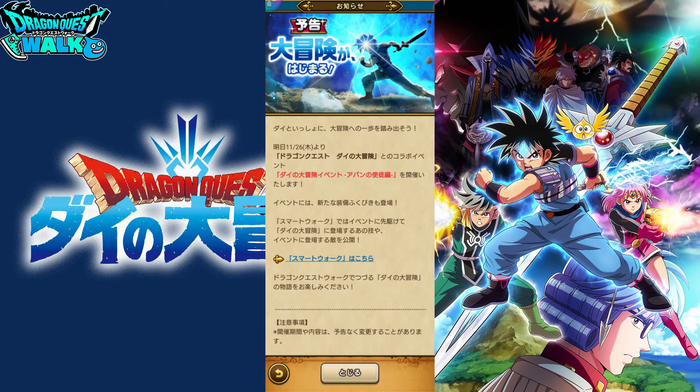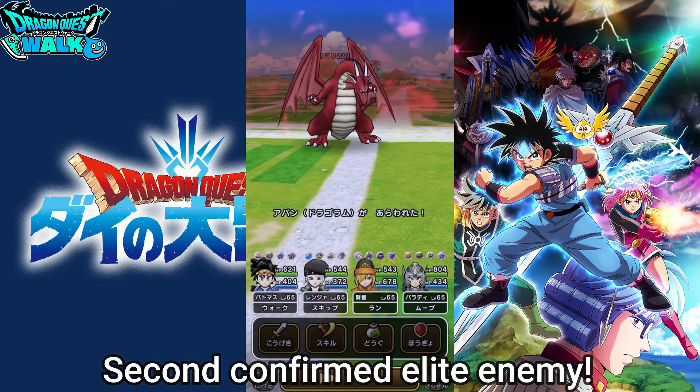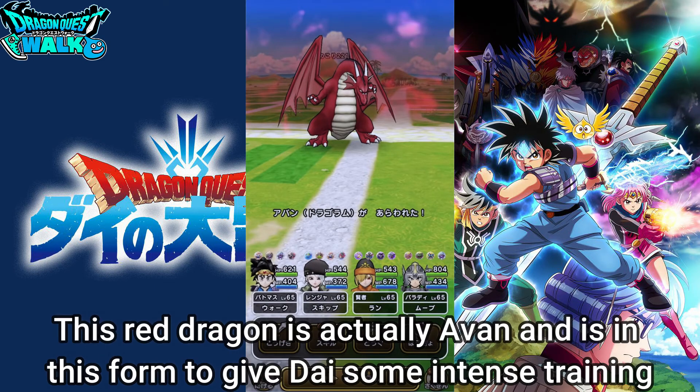In the next picture, there's a new elite enemy which looks like a red dragon. This is actually Avan, the hero who is training Dai — he chooses this dragon form to help train Dai against a dragon, since dragons are pretty much the greatest beasts to fight. So it looks like we're going to have this as an elite enemy alongside the killer machine.